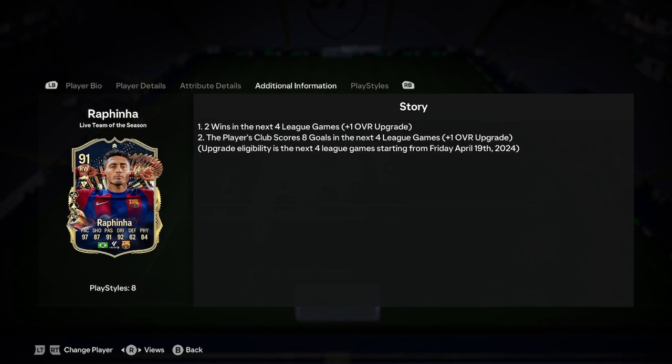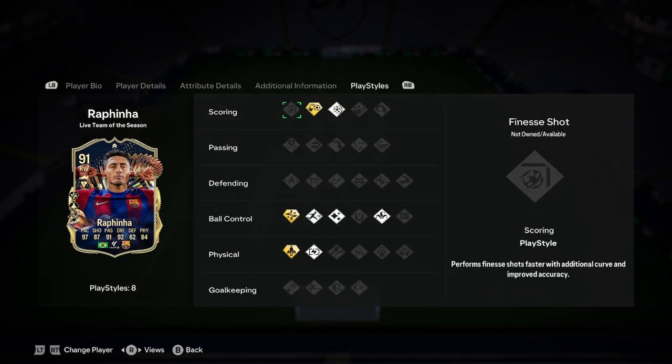Having a look at Barcelona's next games — they've got the derby on Sunday, then Valencia, Girona, and Real Sociedad. There's not really a single easy game in there; Valencia is the easiest one and they're 7th, so you never know what's going to happen. He might not get upgraded at all.